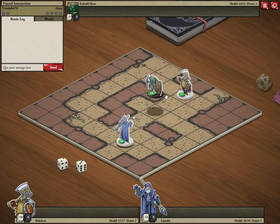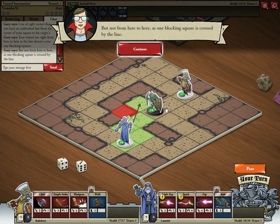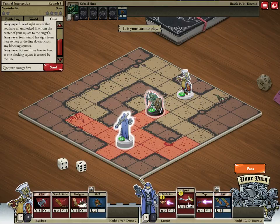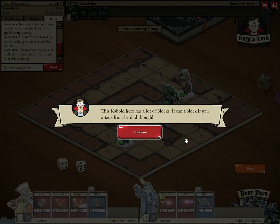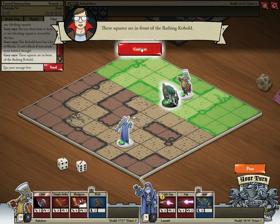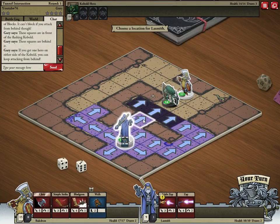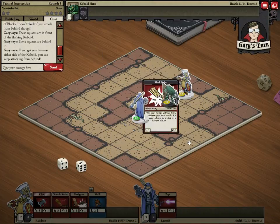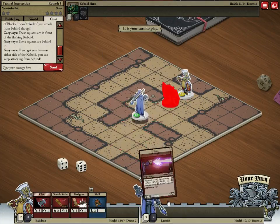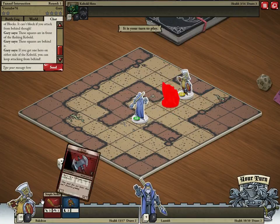Begin adventure — we get ambushed by a kobold. There are campaigns where you get more than one attack per thing. We'll do this one — it blocked us. Keep attacking from behind, so we'll walk our wizard up here and start attacking this guy from behind. He'll turn to face us. He passed — he's out of attack cards probably. Let's do chop again, some more experience, onward.